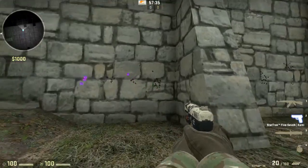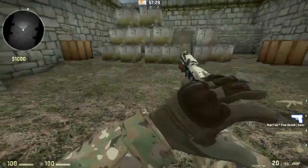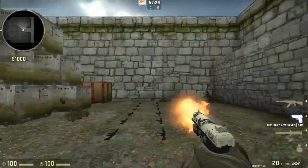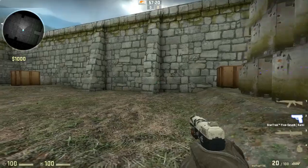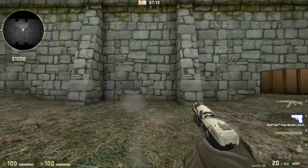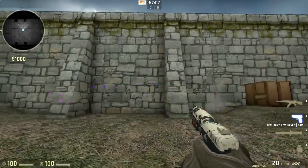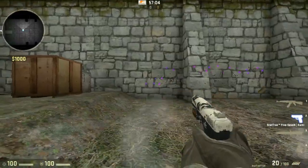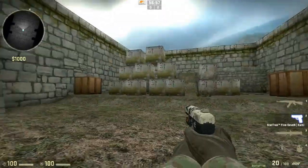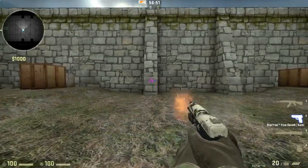The bullets stay in the same area — they don't go up to the sky like most pistols in the game, which is great. You can shoot really accurately while running. Pretty much this pistol goes wherever my crosshair is while I'm moving. If you're caught off guard, just move around a little bit and shoot.